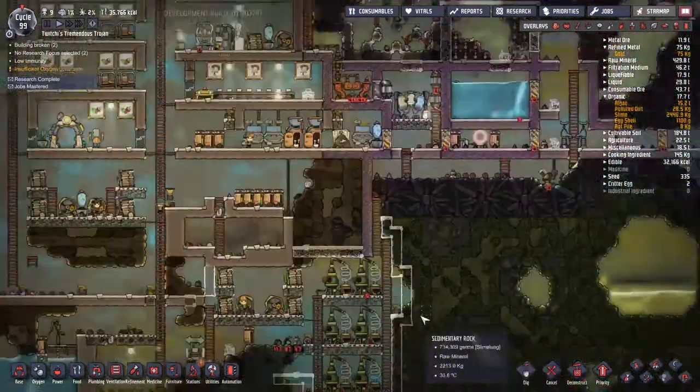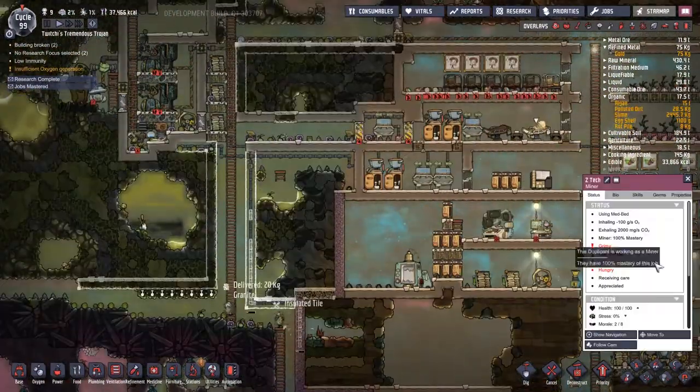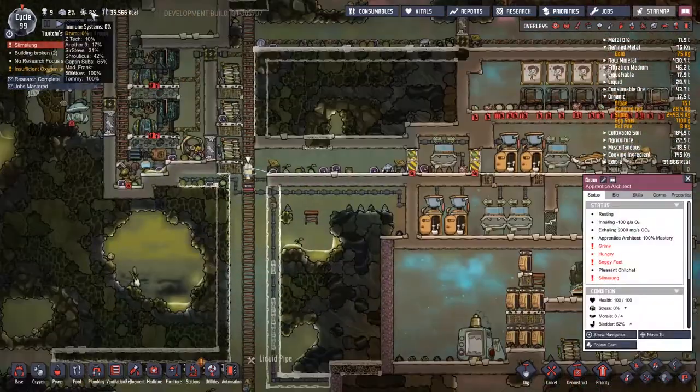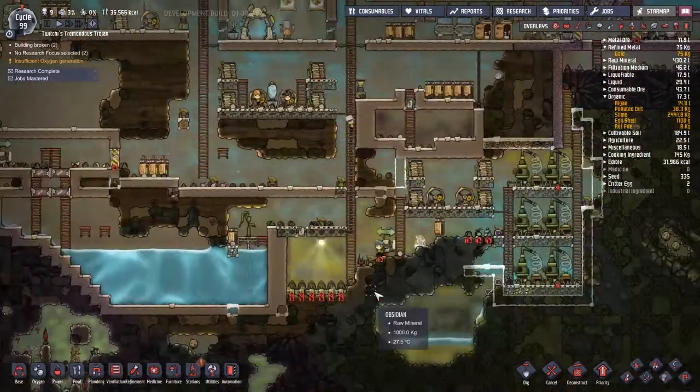The extra medbed I've got outside — I decide I don't like where it is, so I rip it down. It's only really going to be for an emergency situation. The reason I rip it down is because occasionally when people get ill, they can jump into one that's not inside a medbay — that's bad, don't want that.